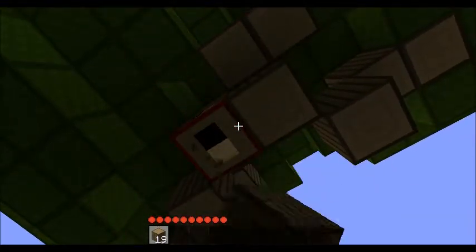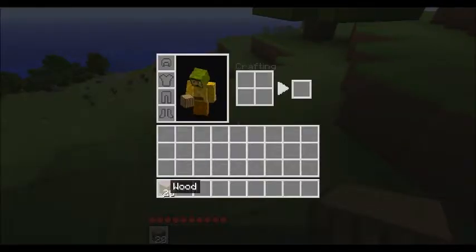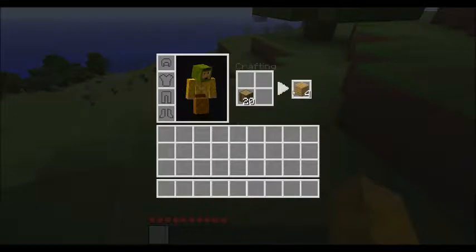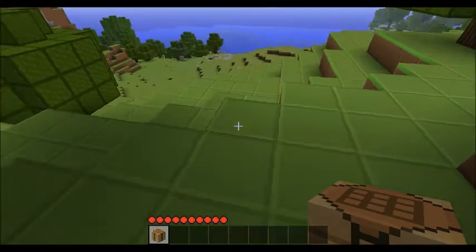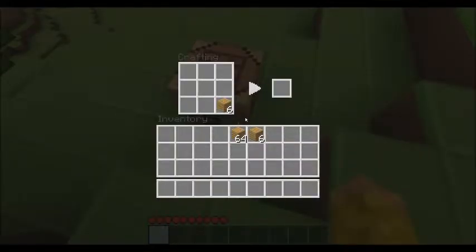Once you have the 20 wood, you want to make planks. Make all the wood into planks, and then we are going to make a crafting table. This crafting table you are going to need to make axes, shovels, doors, everything. First we are going to make some sticks to make axes.